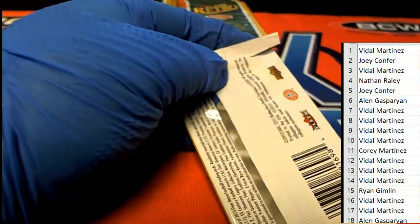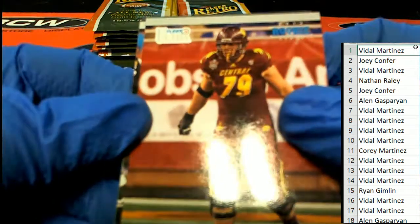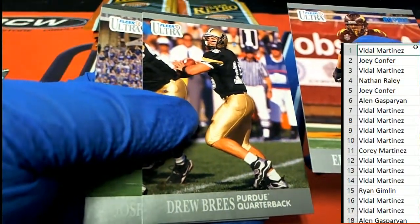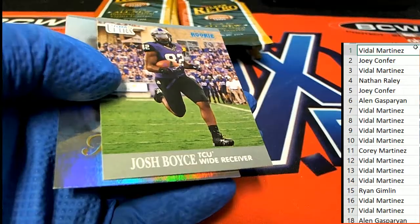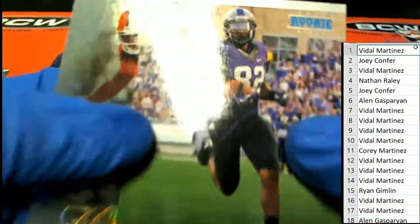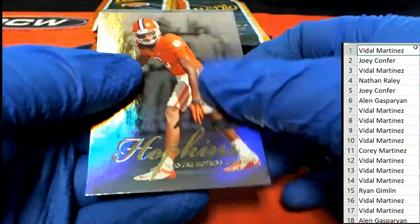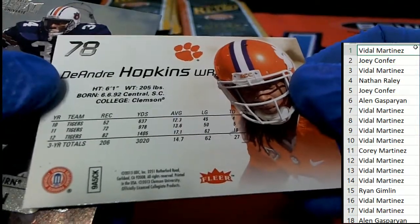Here we go, VM, pack number one. Nice — DeAndre Hopkins, that might be a real rookie card right there. That's pretty cool. I don't know if that's a genuine rookie card or if it's just part of these sets, but I'm going to pull it aside. It looks like a nice Hopkins.